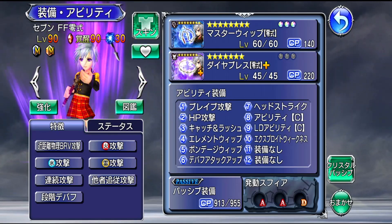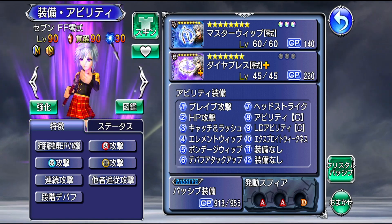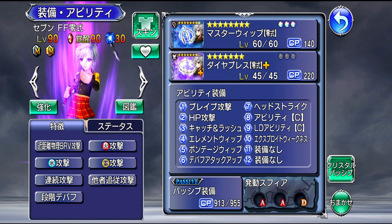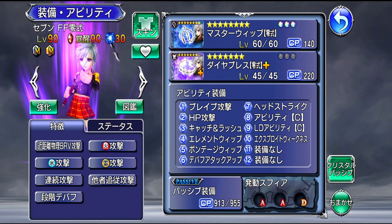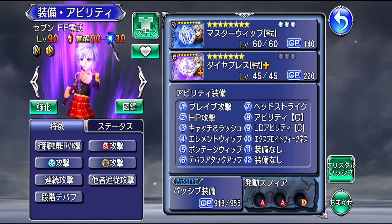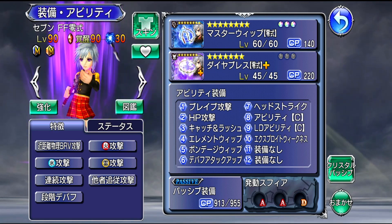Hi guys, welcome back to another Opera Omnia video where we're going to be talking about Seven, who is going to be getting her rework and her brand new FR weapon. We're going to go over why I think Seven is actually not that bad of a character for what she does and offers. I do think that she is a very solid third slot unit for a couple of reasons which we'll get into here in just a bit.